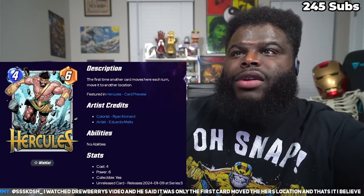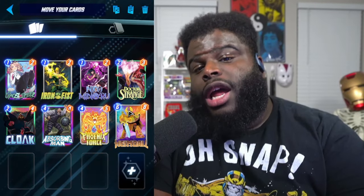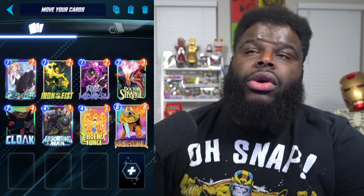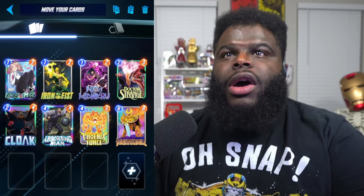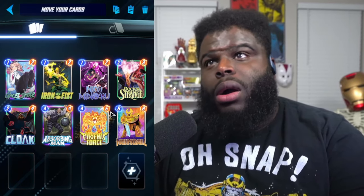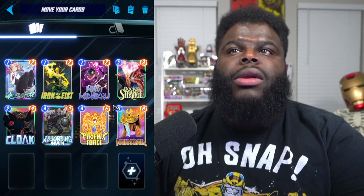This card is going to have a lot of synergy with move cards. You have Absorption Man, who can copy the abilities of all these other cards. You've got Ghost Spider, Iron Fist, Niko — of course she does have one of her six spells as a 'move to the right' card — and Dr. Strange, who just pulls in the most powerful card.